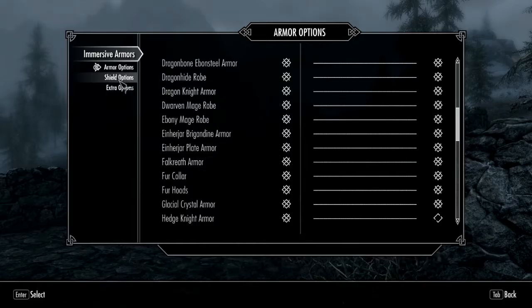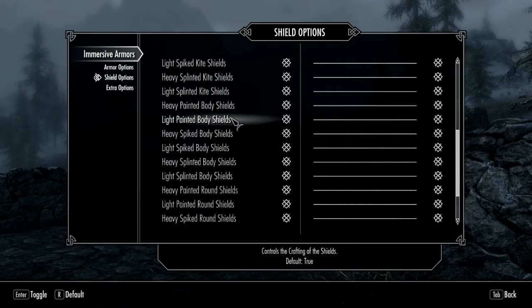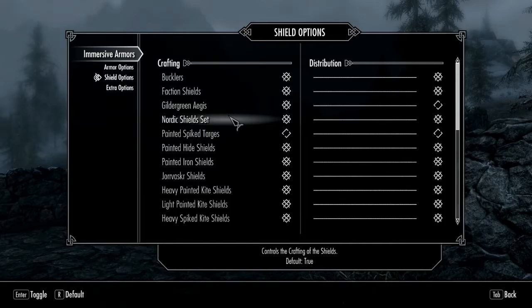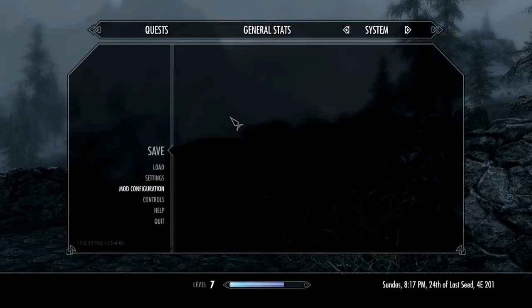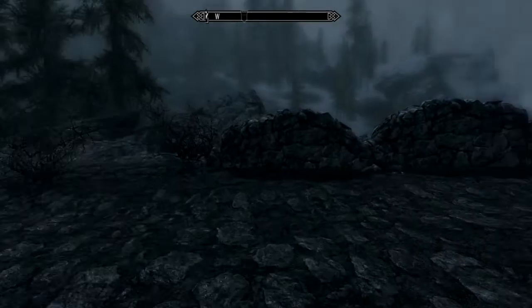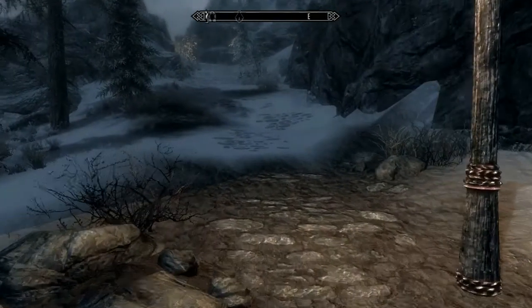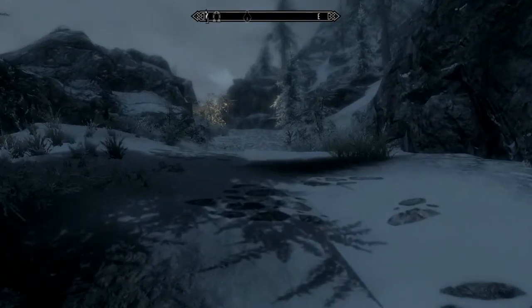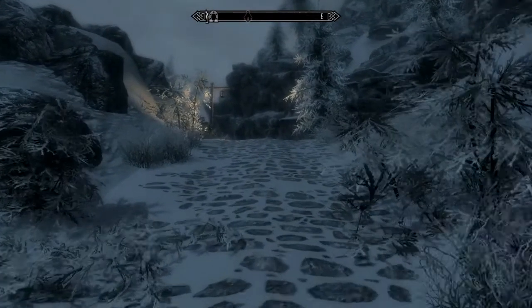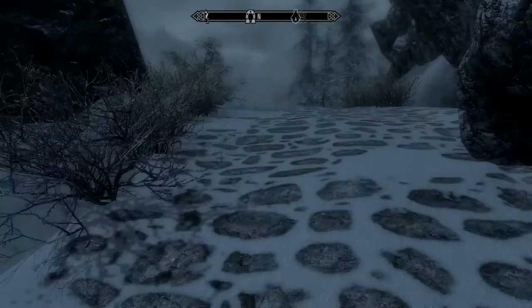From what they were saying, the vanilla game has about 36 — less than 40 — different shields; in this mod they have almost 400. They multiplied it by ten. I'm hoping we'll see some of those on NPCs throughout the game. I went and took a look at most of their armor sets and there are a couple I really really like. I'm going to try to craft them up when the time comes.